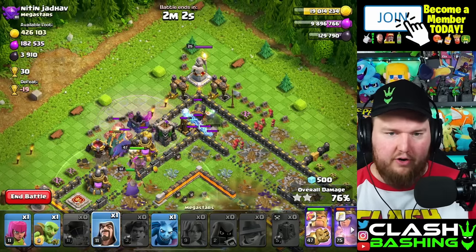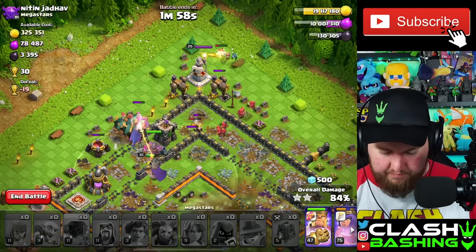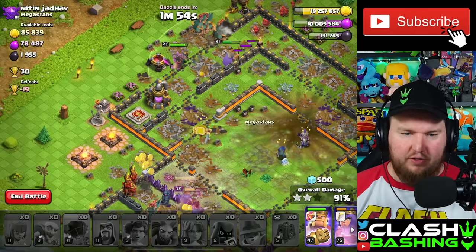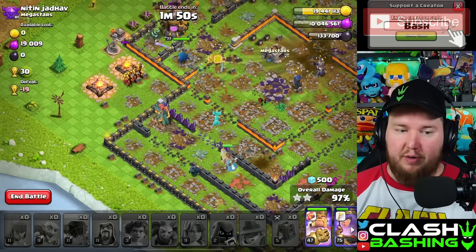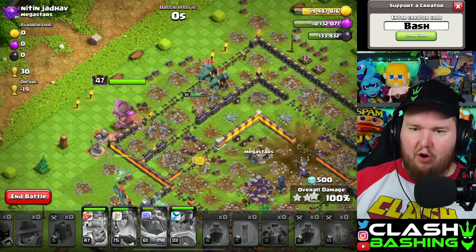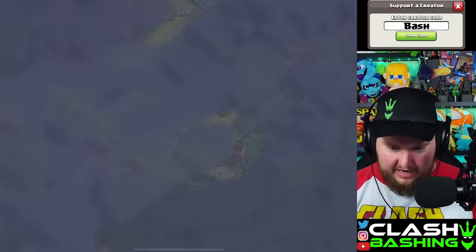Now we'll definitely have enough to upgrade our Eagle Artillery and definitely enough to get our King up. We could probably just upgrade some of the smaller stuff on the base too. We're getting a little bit of progress on the Rocket Loon event — I've got to grind this Rocket Loon event so hard. There we go — that's nice. We get tons of Ice Cubes.